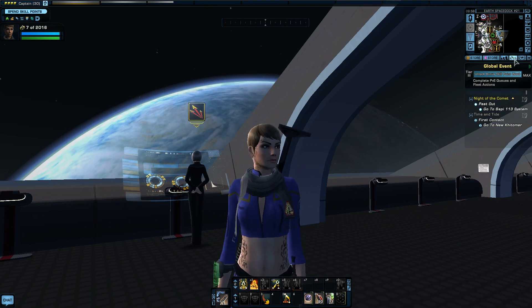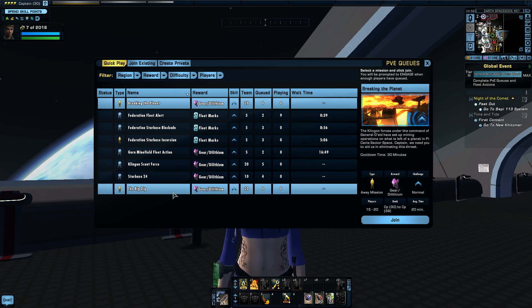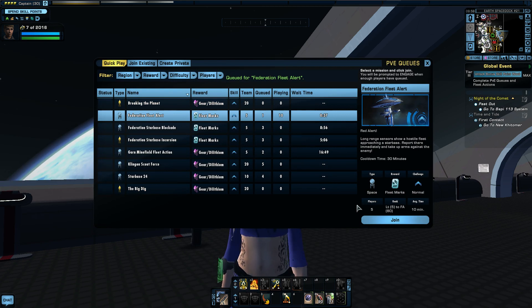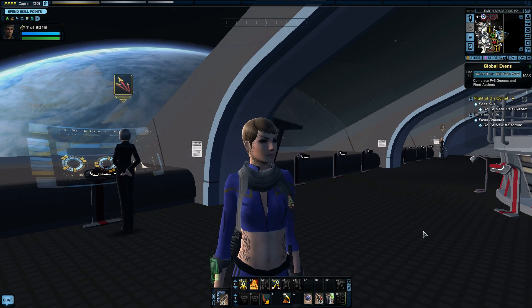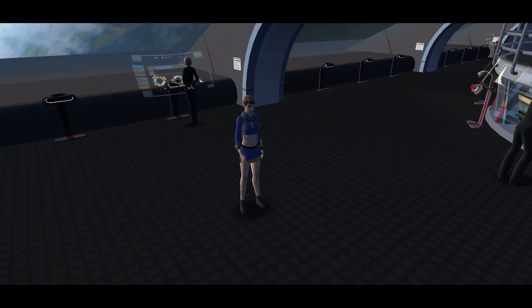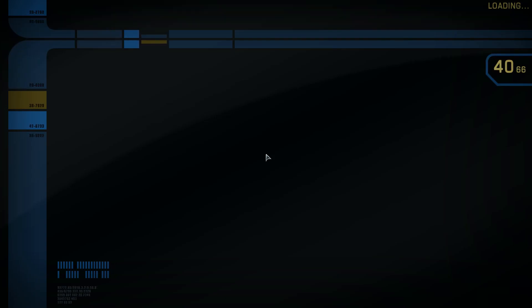I wanted to do a PvE - I want to demonstrate the ship. Federation Fleet Alert - these don't take long and I think it's all levels that go into it. I'll need to set up my buttons along the bottom, so we'll quickly try to get that done before the fleet alert starts, otherwise I'd be stressing to do it.